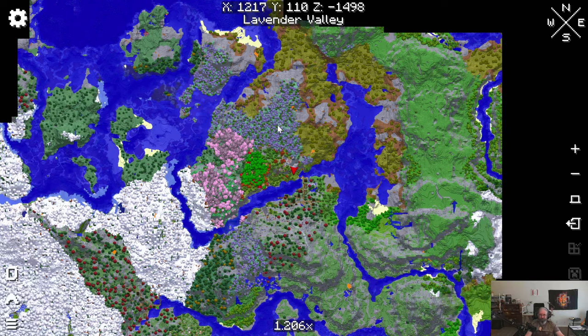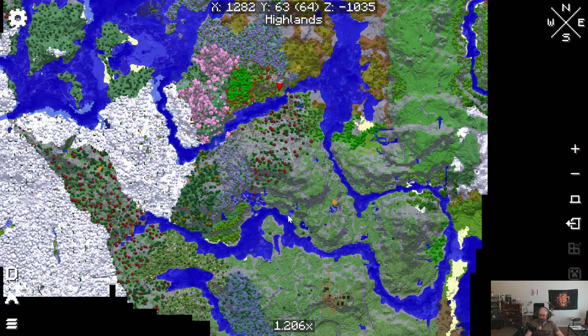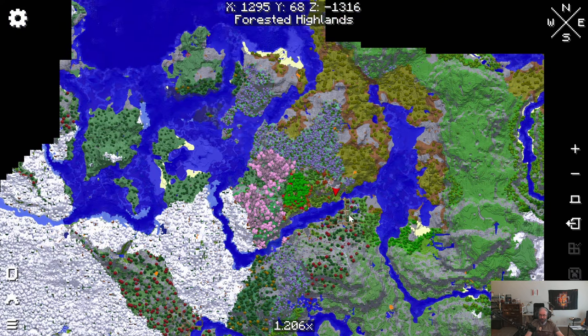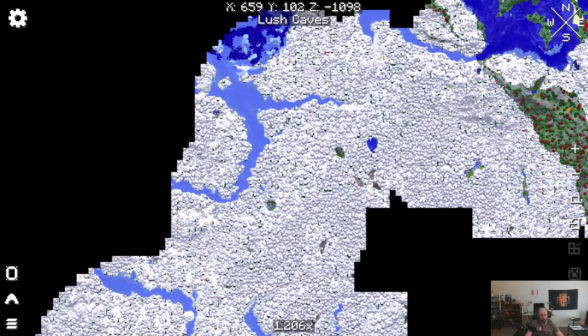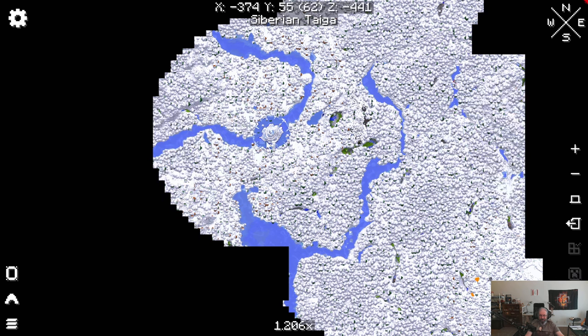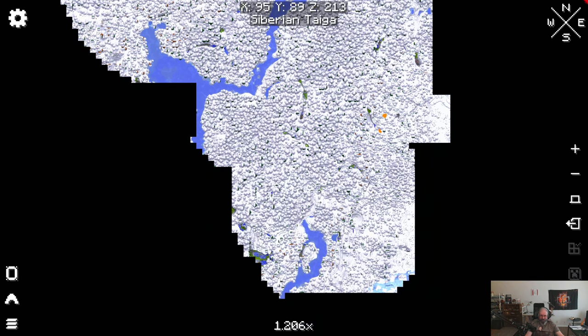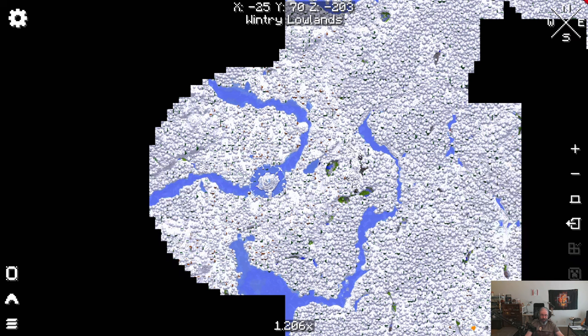Those purple trees we saw are in the lavender valley, and then we've got Sakura valley over here with pink trees, we've got some Siberian taiga, and if we go down here we've got Moonlight Valley, and then more highlands and another village right down here. I've got one village here, one village here, I got a lot of snow over there, and there is actually a spot right here where there is an ice spire in the middle of this river. I went and checked it out because I spawned into the game down over here, and as I went north I decided to go west a little bit, and I found that — and that thing's cool.